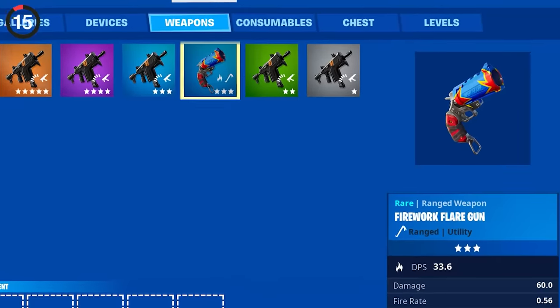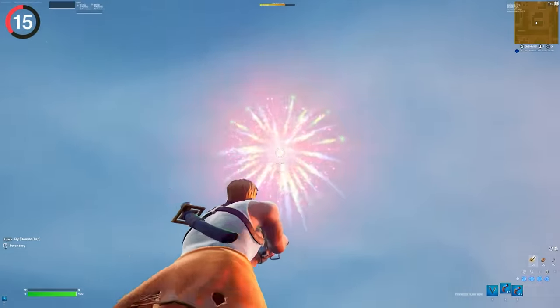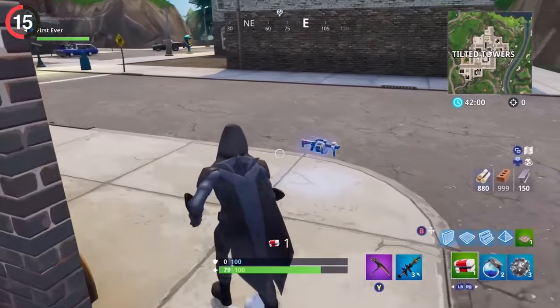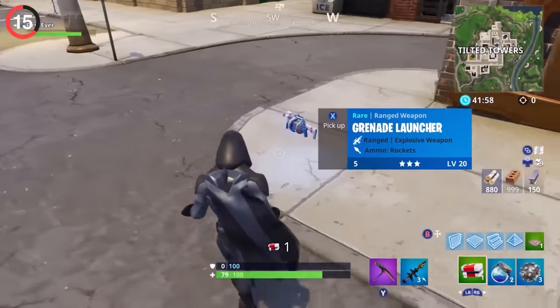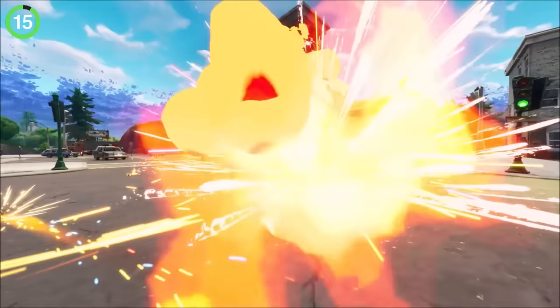As for the Fireworks Flare Gun, you probably remember this as a Chapter 3 weapon. But for OG players, it's even more familiar — Epic actually did this in 2018 for July 4th by reskinning the grenade launcher to shoot fireworks. It wasn't that impressive because hardly anyone noticed.